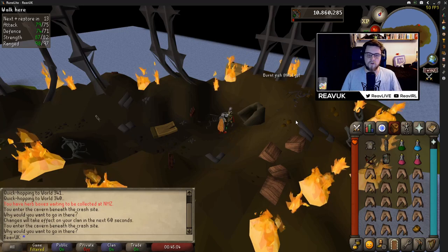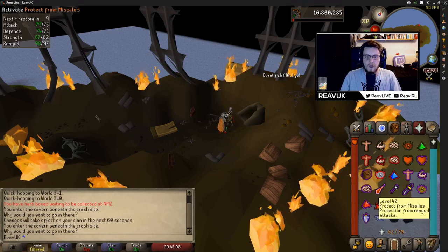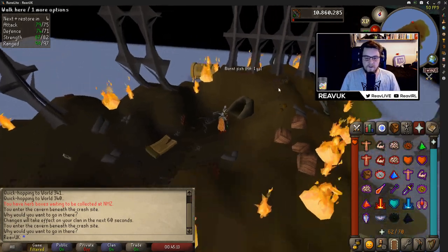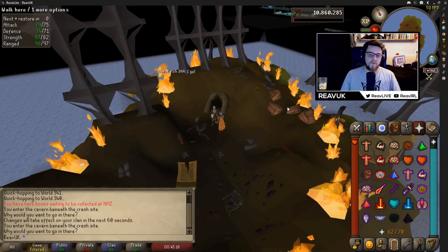Whenever you go into this cave you want to protect range, because there are tortured gorillas down there and they will attack you straight away as soon as you get down. However, the demonic gorillas aren't that far — you basically just do a U-turn once you're down. I'll explain the combat before we go into it.